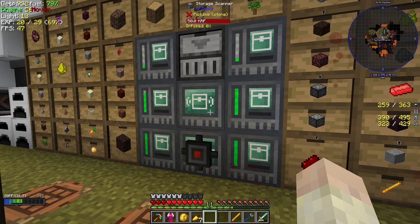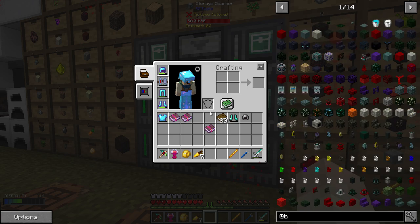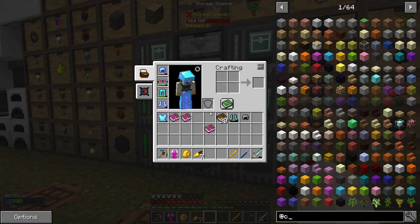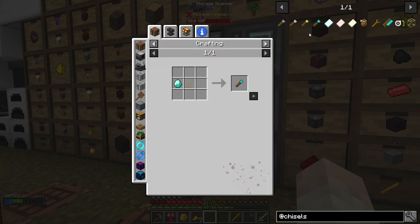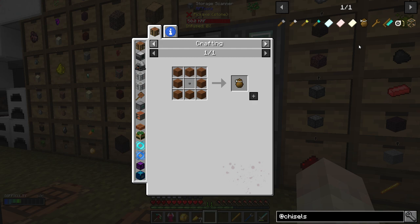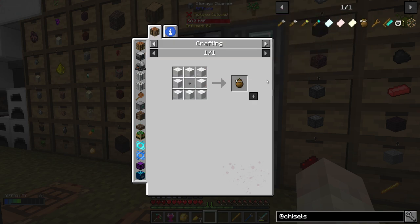There is Chisels and Bits in the pack! Let's go over here - chisels, not bizzels, chisels. We want to do a diamond one because we've got so many diamonds. We'll make ourselves one of these chiseled bit bags. We just need a bit over there and I think these will come in handy.